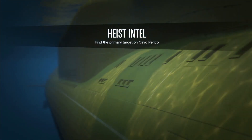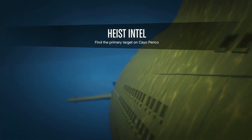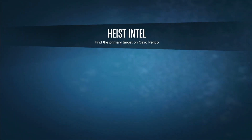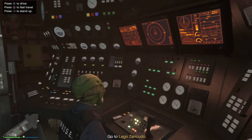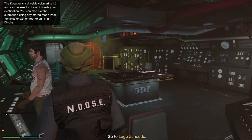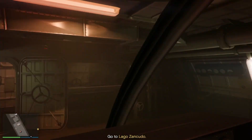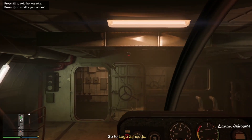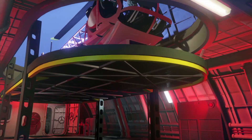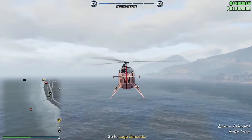Once you've fast traveled, if you have a Sparrow get out of the chair, go to your Sparrow, and fly right to the drop-off. If you don't have a Sparrow, just stay in the chair and drive the submarine to where it needs to go. I do have an Oppressor but I prefer the Sparrow for these missions — the Oppressor always falls off when parked on top, but the Sparrow stays inside, so it's much better for these preps.